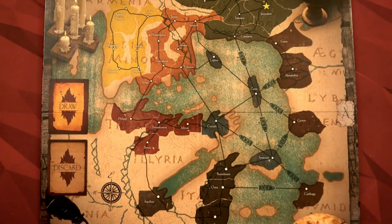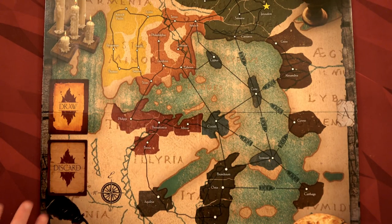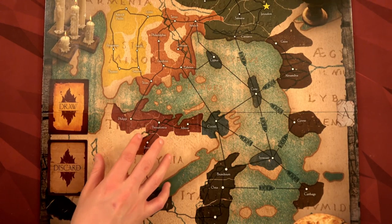Hello everyone and welcome to the One-Stop Co-op Shop. This is Colin, and today we're going to do a playthrough of Commissioned — a game designed by Patrick and Katherine Lasat and published by Chara Games.